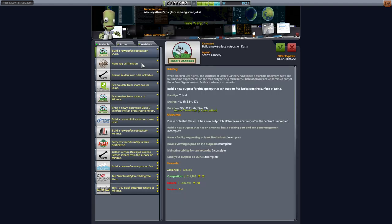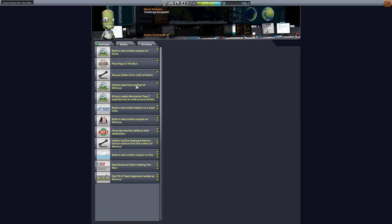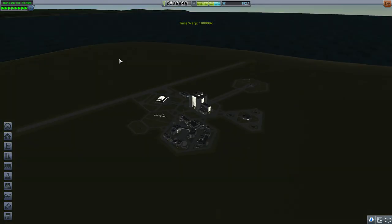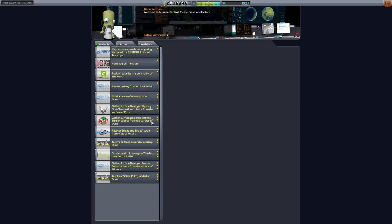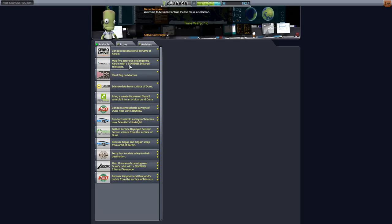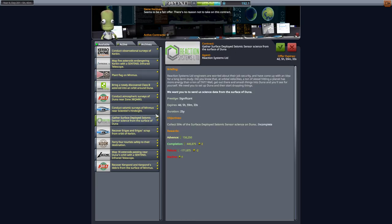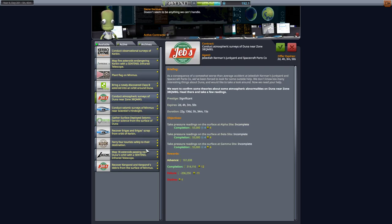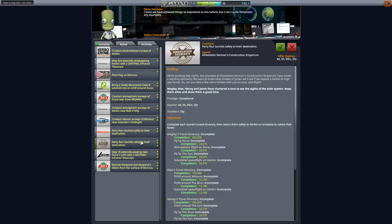New surface outpost on Duna — that's not going to work. Science from space around Duna — cool, that's kind of what I wanted. And scientific data from the surface of Duna — let me see if I can game it just a little bit more. What I'm looking to do here is get some reputation and money for my big expensive Duna trip, since I didn't have a lot of missions for it. I'll try one last time — I also have atmospheric surveys. Ideally I'd like to grab something like surface deployed goo or weather data from Duna.